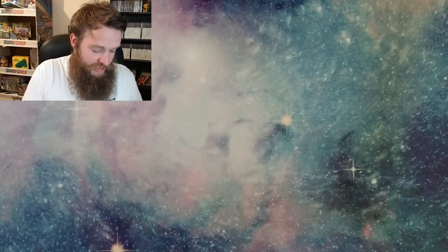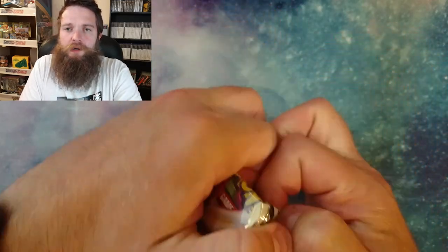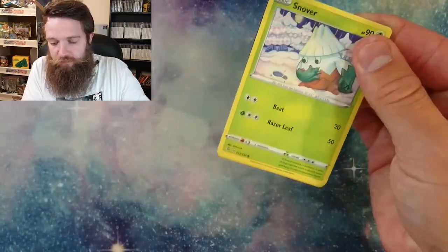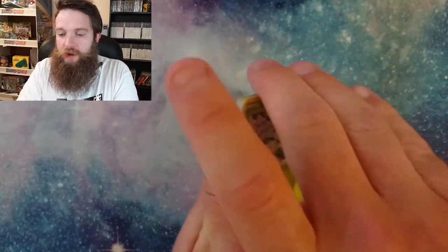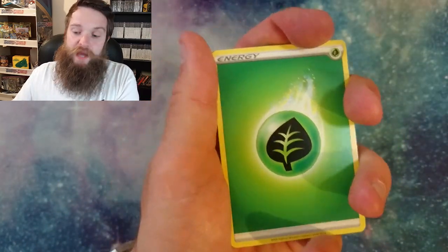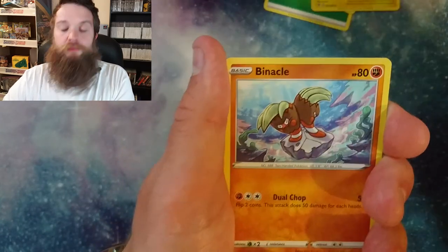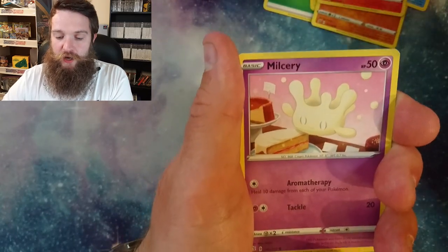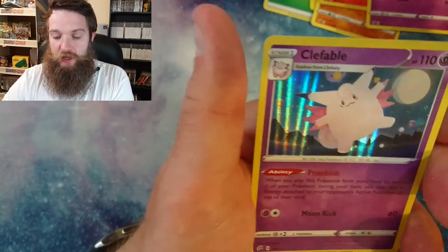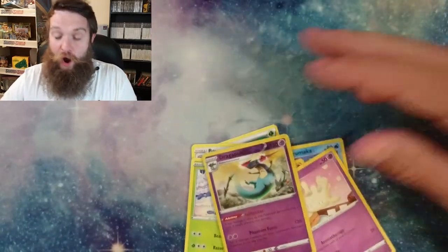What more could you ask for in a video, apart from a 100% hit rate on holos? I'm going to go with this cool pack. This is the code card. If anybody wants to comment down below and actually plays the Pokemon card game and wants to have a game with me, I've probably got some code cards. Let me know. We've got Vulpix Kanto, Dragapult for the reverse, and Clefable - another holographic pull today! So three holographic pulls, we're still on the 100% hit rate.